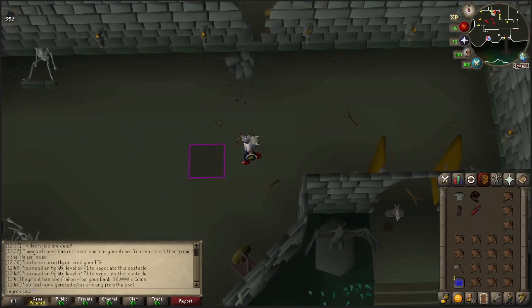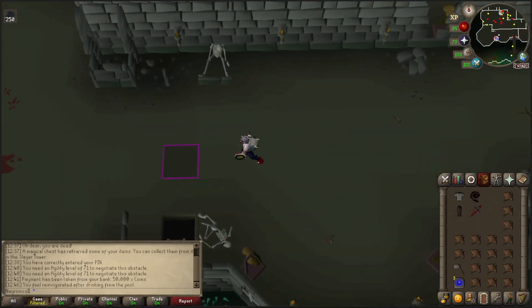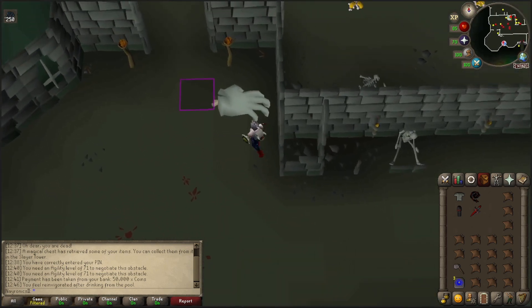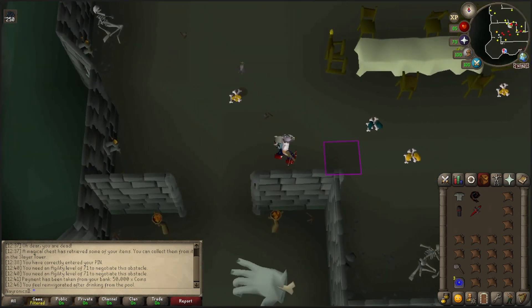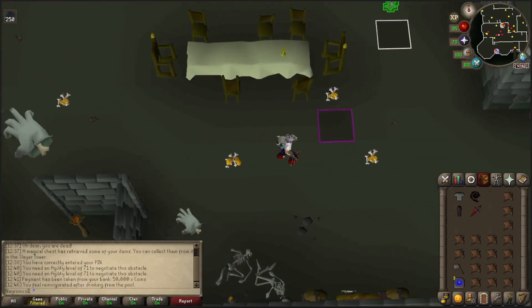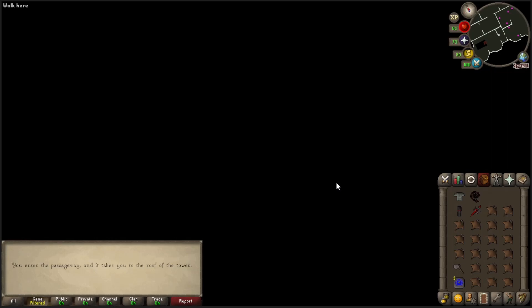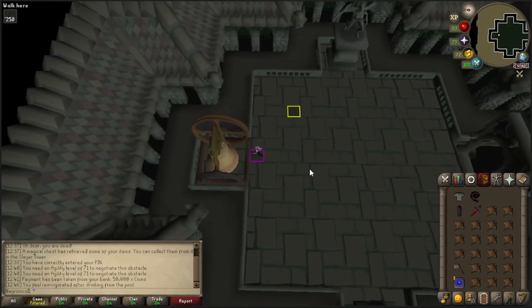I think we figured it out. Standing underneath Dusk during that phase just makes him do stomps, which killed me. So as soon as we see Dawn fly away, switch over to pray melee, step out, and then switch gear. I think that should work. Let's sit through the cutscene again.